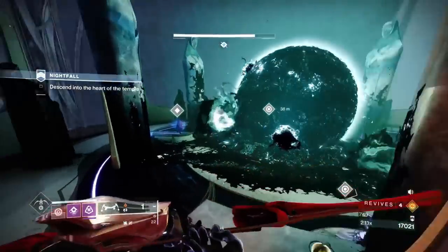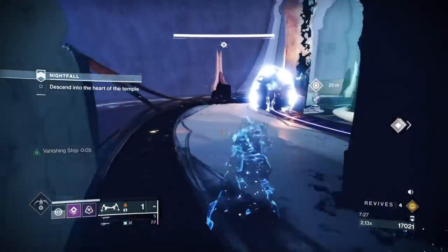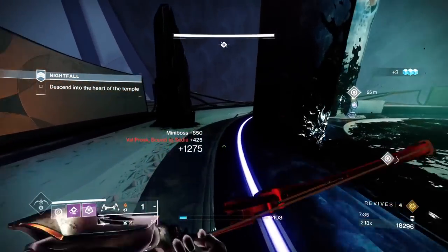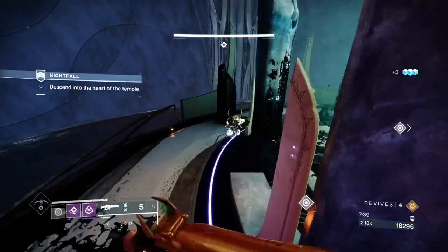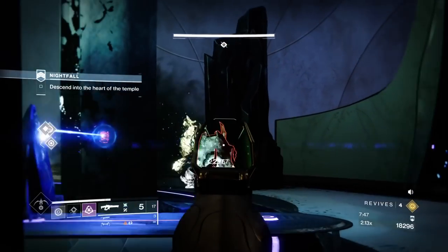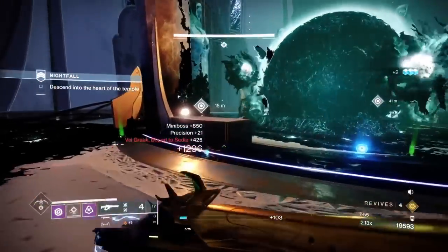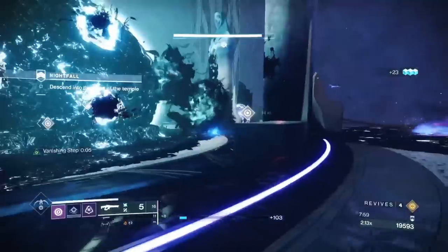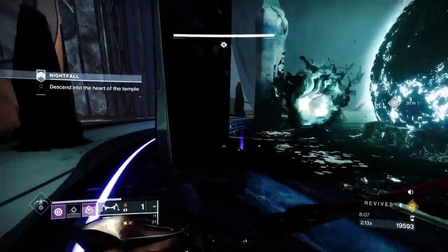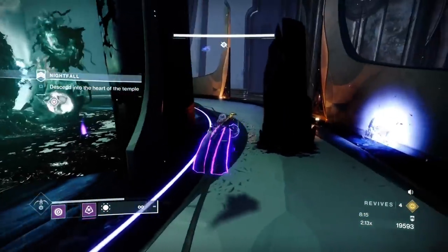These Phalanxes will flank you when there are two — one goes left, one goes right. You need to be on the move all the time. There's enough invisibility on this setup to be sufficient. I only need invis when a Phalanx is pushing me. Use your Smoke to blind enemies. I chose Marksman's Dodge over Gambler's because I can instantly reload with a hard bow shot — that's more useful than having loads of smoke bombs.